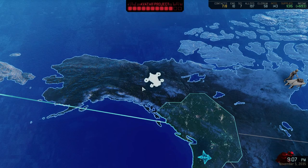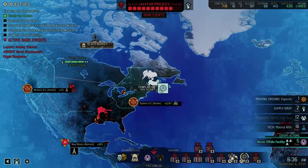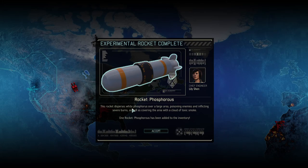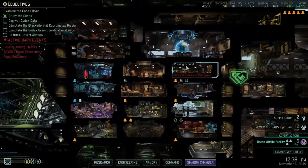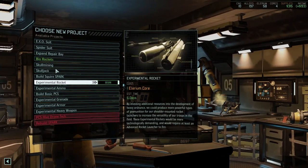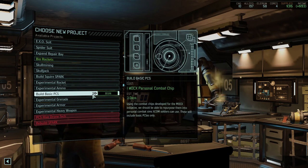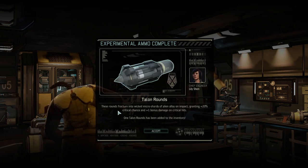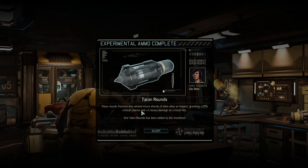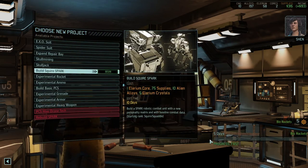I think I'll go heal a little bit faster over here. Phosphorus rocket — this rocket disperses white phosphorus over a large area, poisoning enemies and inflicting severe burns as well as covering the area with a cloud of toxic smoke. What project do we want? I think I'll do bio rockets. We only have four cores — let's do an experimental ammo: talon rounds, granting plus 20 percent critical chance and plus one damage on critical hits. And then we'll start on the bio rockets.